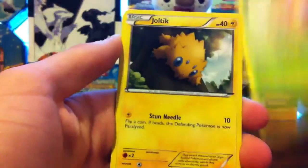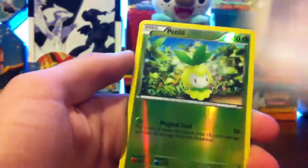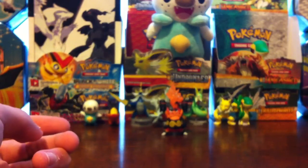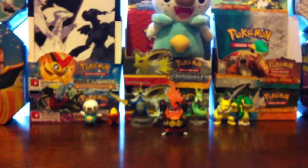Joltik, Deerling, another Joltik, Solosis, Woobat, Energy Switch, Simisear, Pokéball. Reverse Petilil — that's a common. And the rare is a Liepard. So three normal rares so far, no rare reverses either. Let's hope HS Unleashed can change that. I did get this at Target, so if you want to go pick one up — I'm sure it's not the only place to get it, but that's where I picked it up.